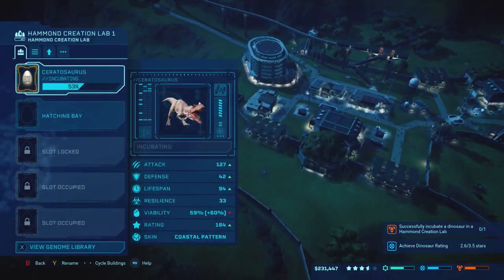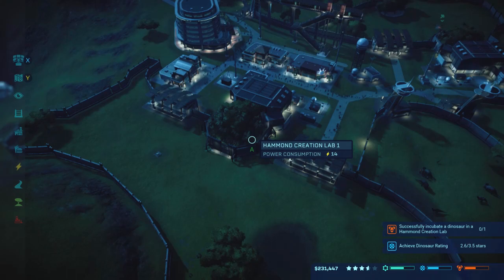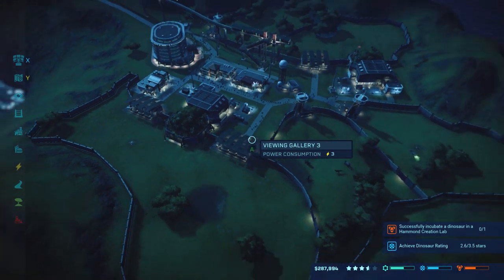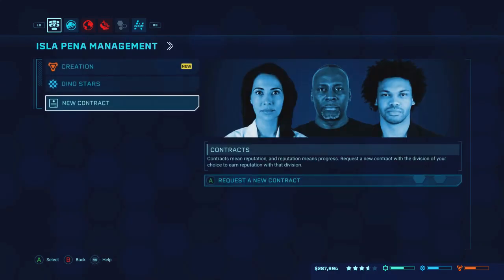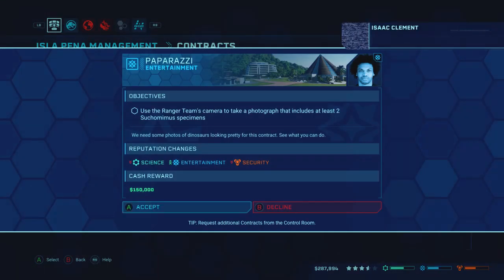Let's move the dilo over here and just like that all of our money is gone — insert meme here, and it's gone. Now we have that nice challenge for incubating a dinosaur, and we have a dinosaur rating that should be complete here shortly. See if we can get another contract. I was actually expecting our money to last a little bit longer, but apparently not.